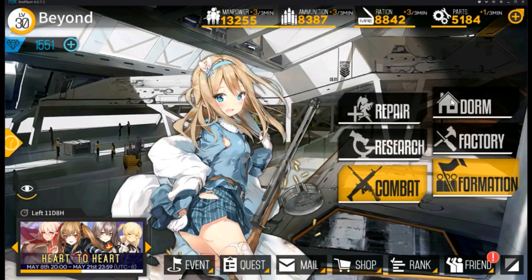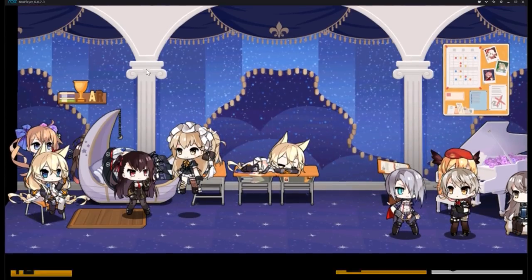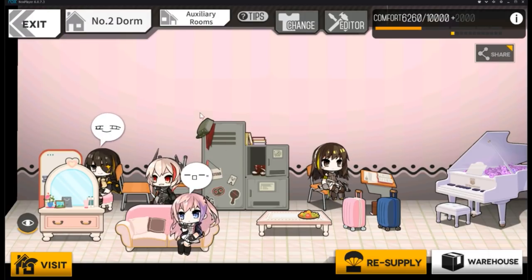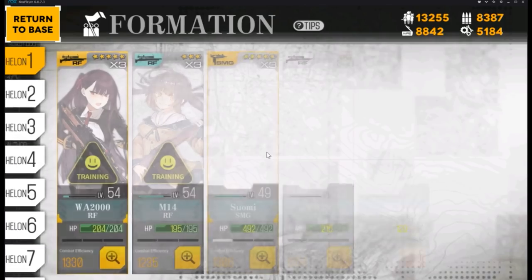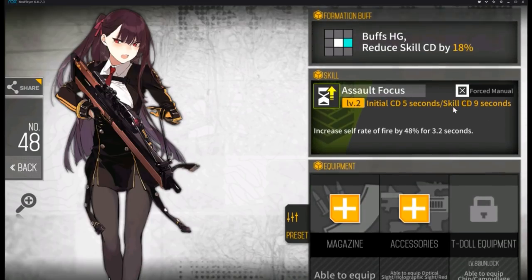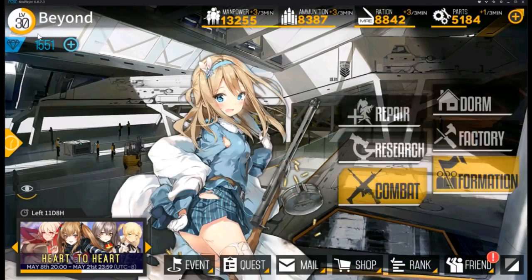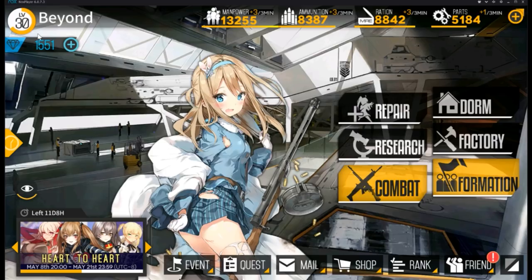Also in the Dorm, click on any hearts that pop up over your T-Dolls every day to increase their affections. Increasing a T-Doll's affection gives extra stats when maxed out, and if you have gems you can marry and oath them for even higher stats. I think I've covered everything — I hope this basic intro helps new players, and thank you for watching.